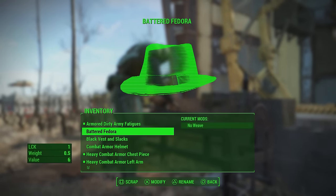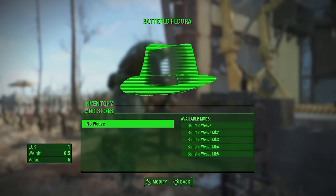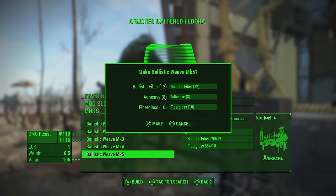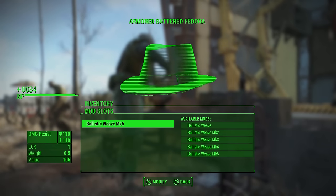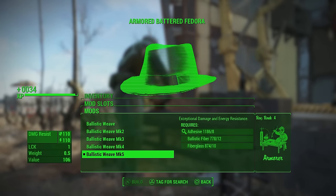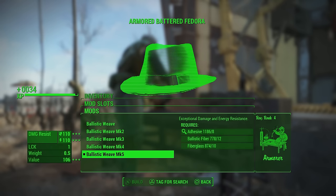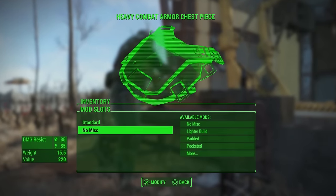When I apply the Ballistic Weave upgrade at its maximum, it adds 110 damage resistance and 110 energy resistance to the dirty army fatigues alone. There's also a selection of hats you can wear — one of them is the battered fedora, and I'll give you the location of everything I'm wearing towards the end of the video. You can also apply this to certain hats: for my fedora, the max Ballistic Weave upgrade adds another 110 damage resistance and 110 energy resistance. So just wearing the dirty army fatigues and the fedora together gives me 220 damage and energy resistance.